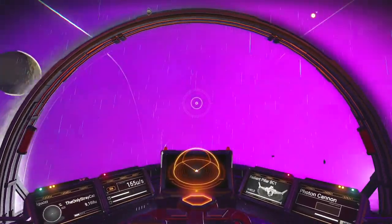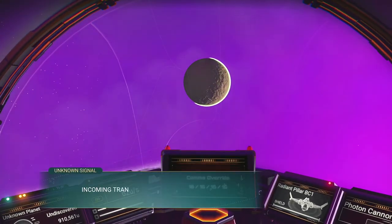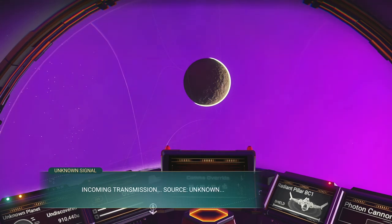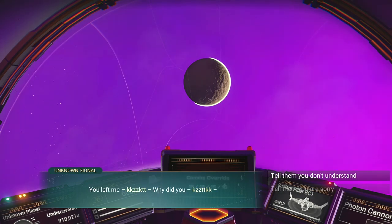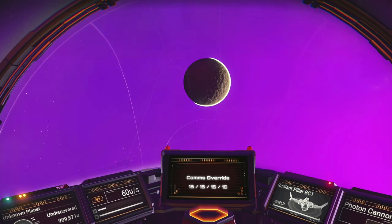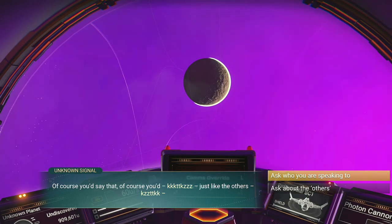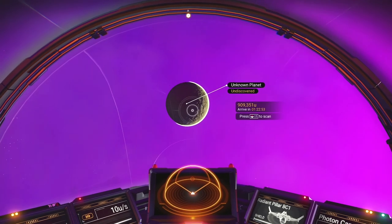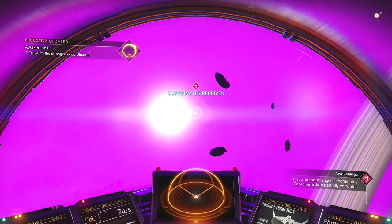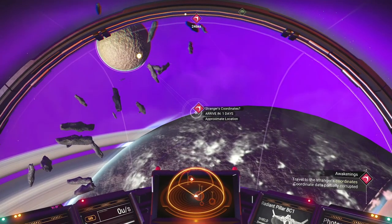There we go. Huh — incoming transmission from unknown source. Of course. You are not alone. Please identify yourself. You left me — why did you? I don't understand. Of course you'd say that. Ksk. Just like the others. Ksk. Stranger's coordinates on the planet.